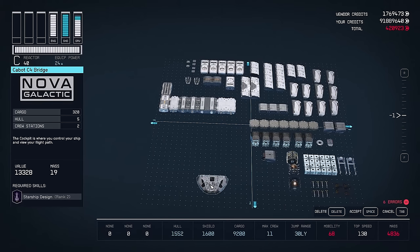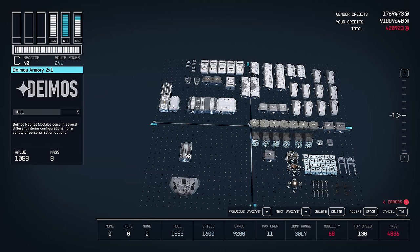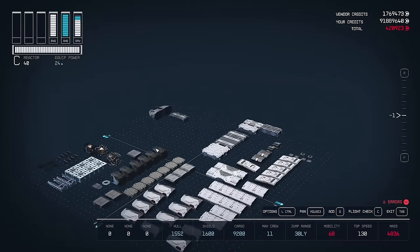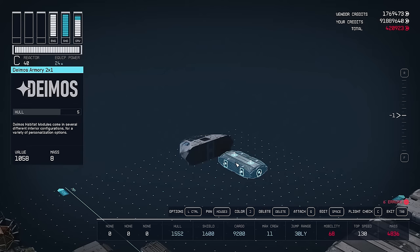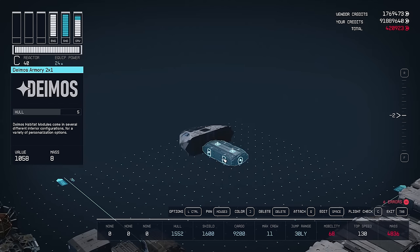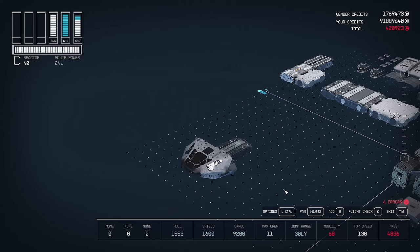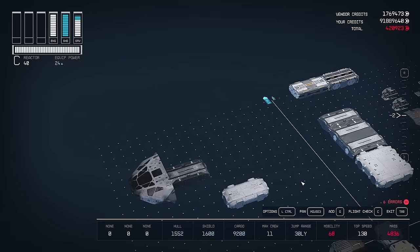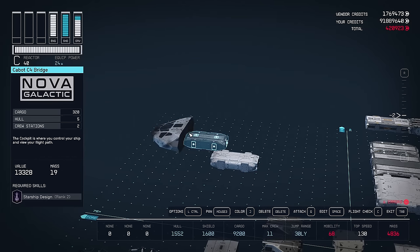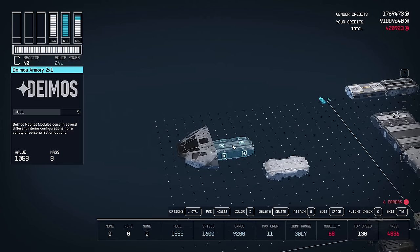We're going to start with our bridge, so let's move that over to our open space. The first module we're going to attach is our armory, which is going to be our entry point. The armory is going to connect to the bottom hook point in the middle of the bridge. This will allow us to enter the armory and head to the bridge from there. Now how we're going to connect to the rest of the ship is through our control station. The problem is, if we just connect the control station like normal, the builder is going to force a ladder to appear on one of the top two hook points of the armory — that's what happened to our original ship.